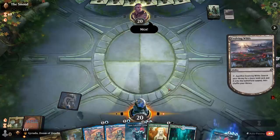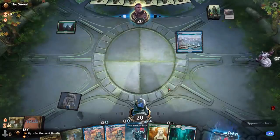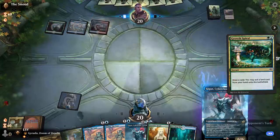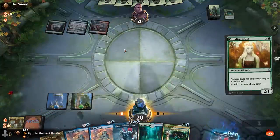Any hand with a ramp spell that you keep is probably good. It's really hard for this deck to get flooded. If it misses six mana it doesn't do much, but a hand of all ramp spells is still pretty good because you're guaranteed to have your bomb six-drop. Let's just play the Druid again here.